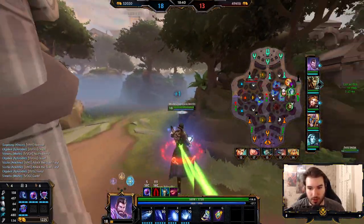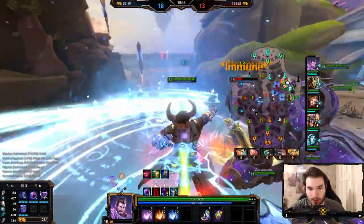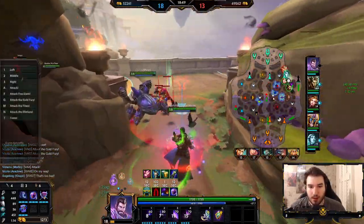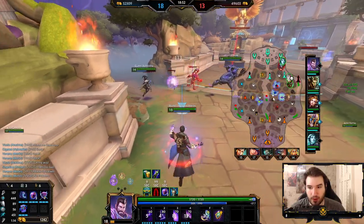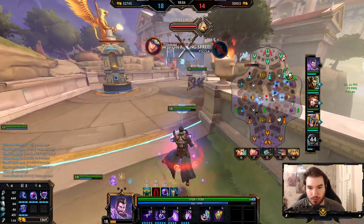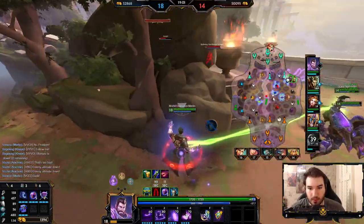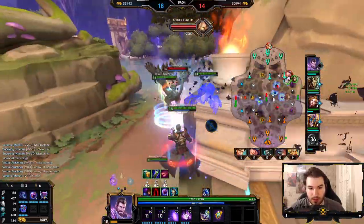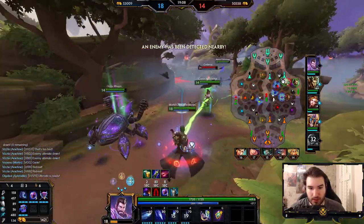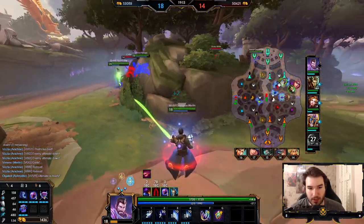We should be able to fight here — I'm really strong. We should be able to get this for free unless someone over-dives and dies. We should be able to fight this, I think. Maybe not — not if we're going to get caught out. We're splitting up the fight a little bit. That's Baron ult down there. I'm just going to play poke here, just keep backing up. This is like a really strong point for Baron.